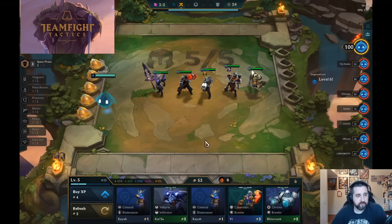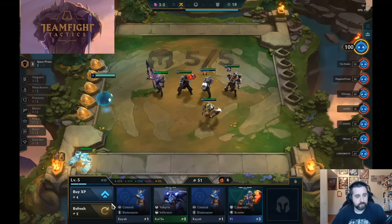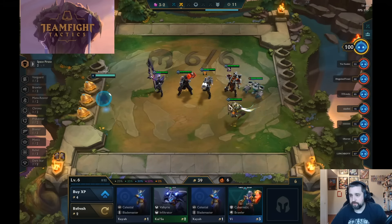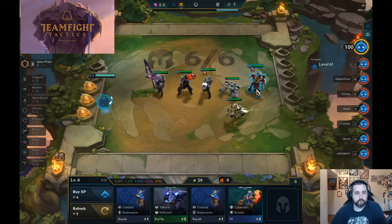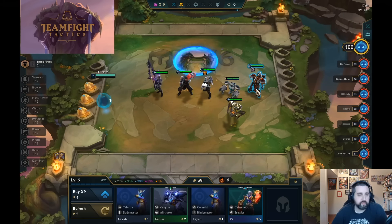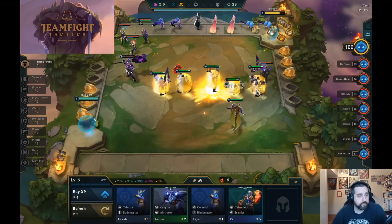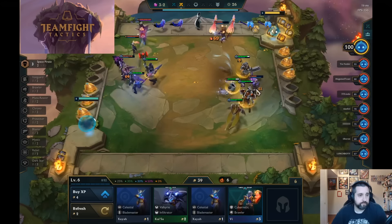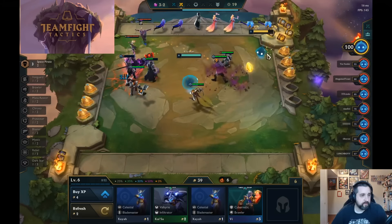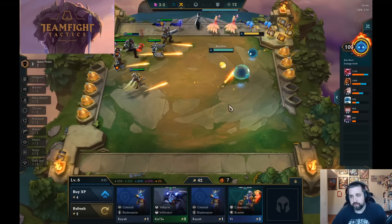We're at 53 gold. We're win-streaking. Time to figure out what we're doing - time to commit. Now here we want to keep pushing that win streak, so we level. Blitzcrank is a really good universal champion you can almost put into any comp - grabs those corner enemies and pulls them in. Has a good chunk of HP. Very similar to set 1 Blitzcrank, actually a little stronger AP-wise, so he hurts. Watch what he does to this Ashe - that Ashe is at almost a third of her health. Now it looks like this person's running a Dark Star Sniper comp, so that Jhin is something to be worried about later. But thankfully they're all 1-star, so we blow through them pretty quickly.